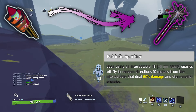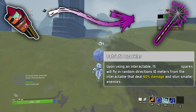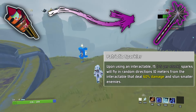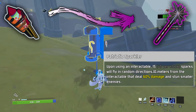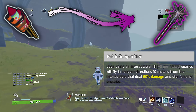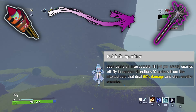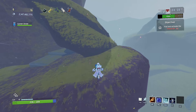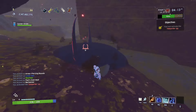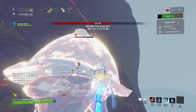The bundle of fireworks is an item I didn't want to lose the feeling of using. It turns into the Patriotic Sparkler. Upon using an interactable, 15 plus 5 per stack sparks will fly in random directions 10 meters from the interactable, dealing 60% damage and stunning smaller enemies. The basic idea was instead of the heavy-hitting cross-map damage of fireworks, we instead get a small stunning explosion that deals more damage. Probably worse than the original, but it could be exciting to metagame the barrel that's in the middle of the teleport fight. It's like, for sure not worth taking, but it could be cool nonetheless and would likely be really strong when it worked.